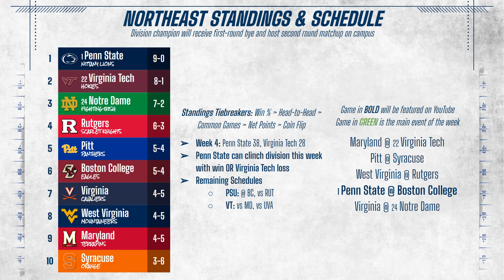Since Penn State is undefeated, the Northeast race is pretty simple. The Nittany Lions hold tiebreakers over Virginia Tech and Notre Dame, so all they need for the division title is one win over the next two weeks, or one Virginia Tech loss. This week Penn State hits the road against Boston College, who has quietly fought hard for a winning record.